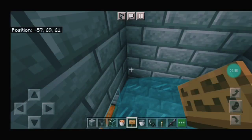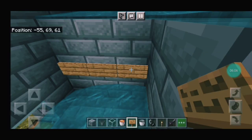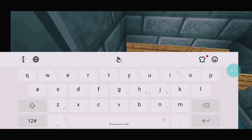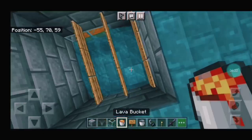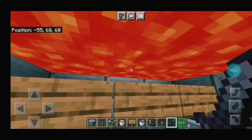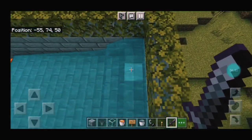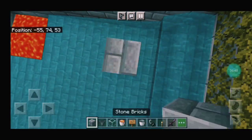Then you can fill the glass on the chest. Now you can fill the glass on the chest. Now you can put the signboard on the water. You can fill the same signboard, then put the lava on the sideboard.